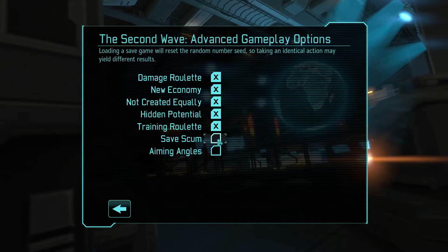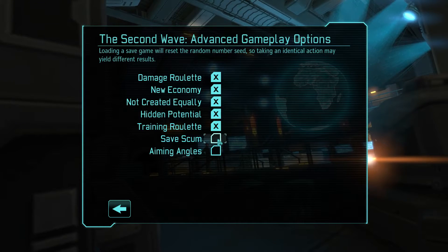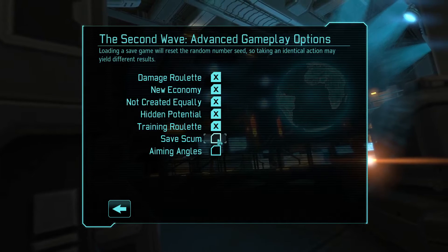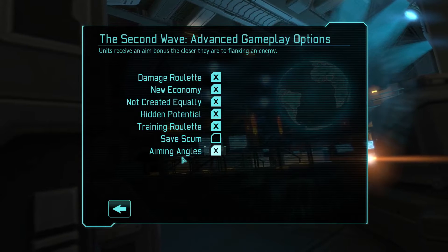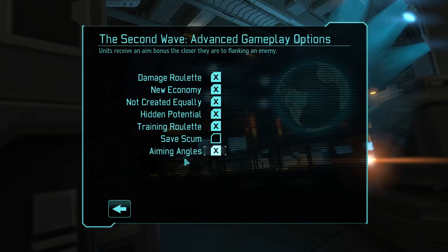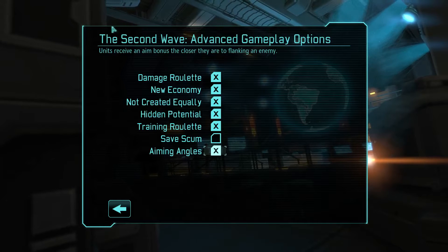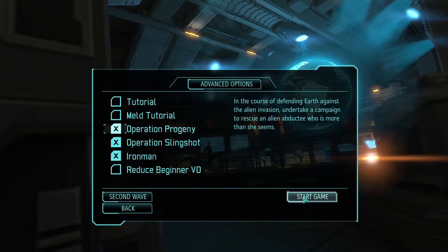Save Scum we're actually not going to use since we are playing on Iron Man — we're not going to be able to reload the game anyway. It does just autosave all the time, every action. All units in the game are also going to receive an even bonus the closer they are to playing an enemy unit. This goes for both our troops and the alien forces, so it is totally balanced and just makes it a more challenging playthrough.